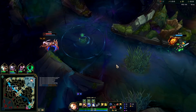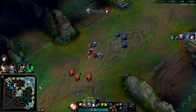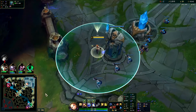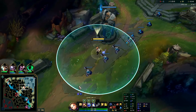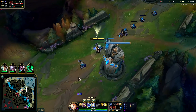If you have zero pressure on them, oftentimes you want to hold on to your abilities altogether. Pressure can be once they go to last hit a minion, or if they're within your auto attack range you can pressure them with autos — at that point they have to run or fight. Once there is a source of pressure, that's generally when it's best to use an ability.